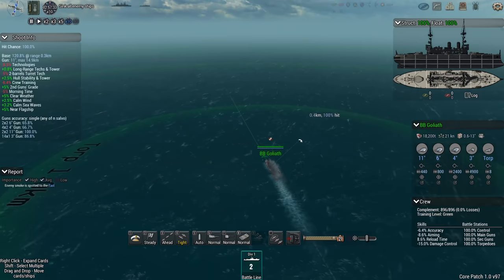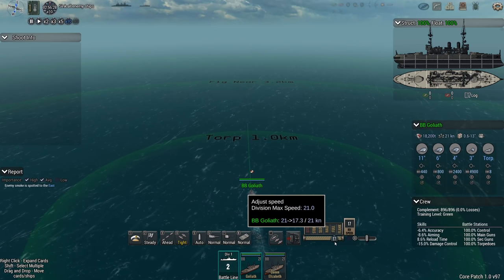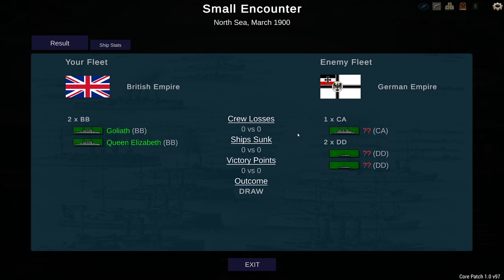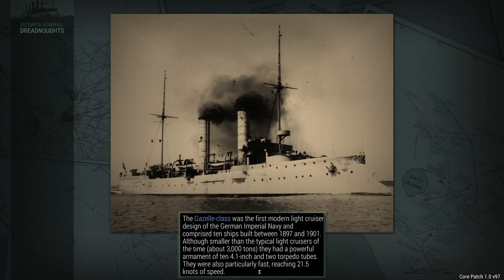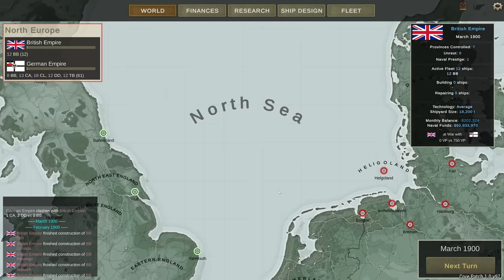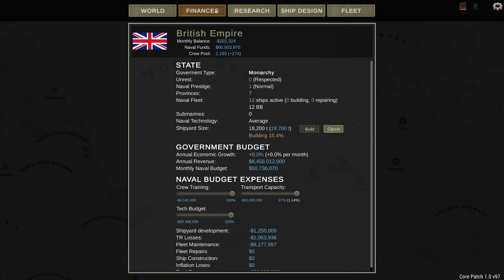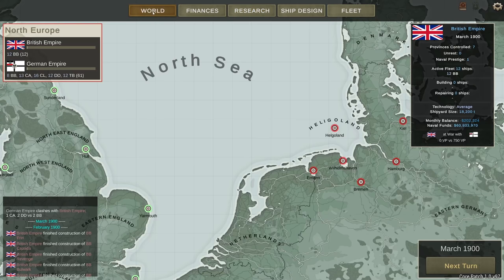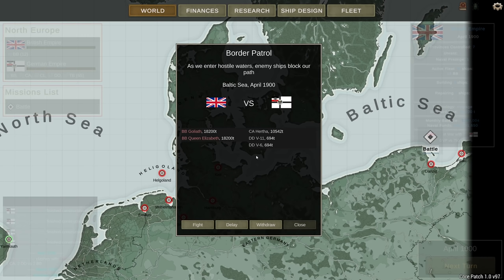If worst comes to worst and we get hit by a torpedo, I still have anti-torpedo 1 which should keep me safe, and anti-flood 2 which will mean that any water I take on is quickly pumped back out. Let's set the Goliath to a slightly slower speed so the QE can catch up and just see where the enemy is. This was a very anticlimactic first encounter with the German fleet, because as opposed to the British Empire, the Germans apparently do not believe in very visible ships and we never even located each other.